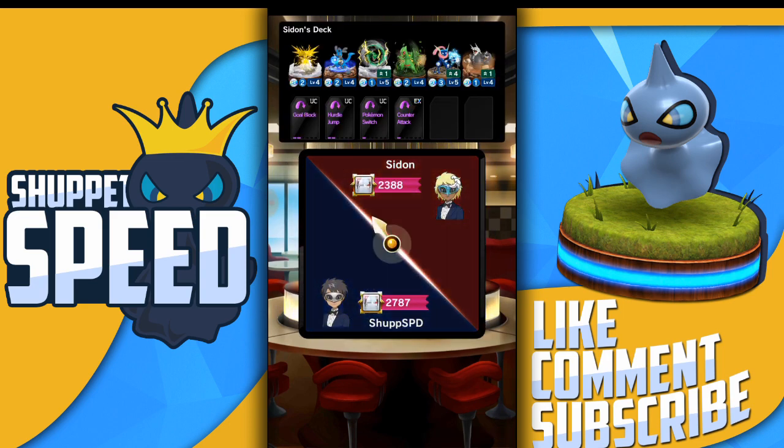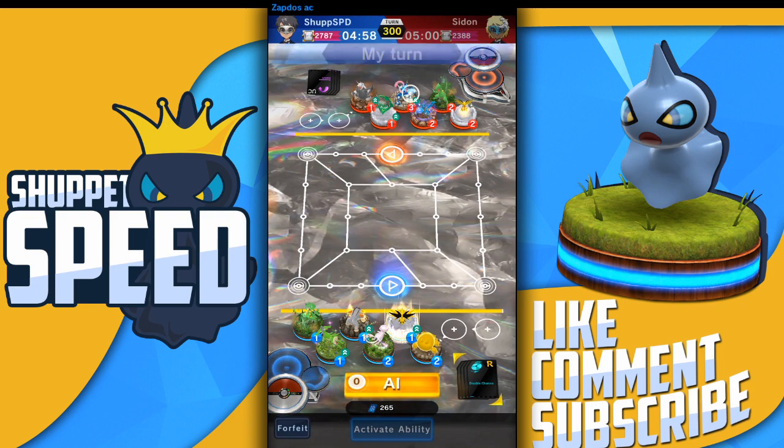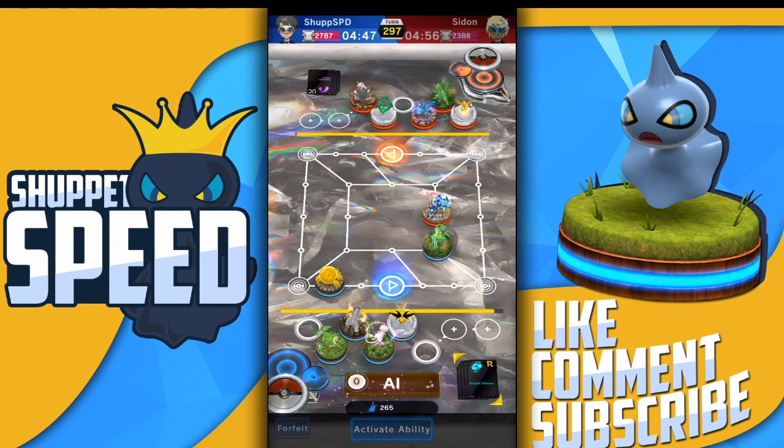We're coming up against Sidon, a 2388-ranked player. I can see Sceptile, Rayquaza, Greninja, Lucario, an Aggron, and a Zapdos — this man has mad threats. That Greninja is 4-chained? You chained him 4 times? We go ahead and set Joltik down — the typical play. We might be able to take advantage of the fact he has two 1MP Pokémon. There comes a Greninja — I think the best counter is Sceptile, so let's throw Sceptile out here. He's going to pull that Hurdle Jump — that play is kind of annoying because it happens so often. I'm actually going to be defensive with Sceptile.